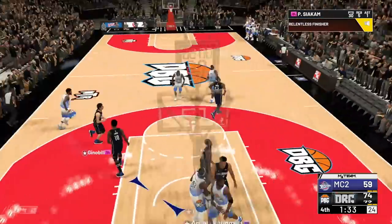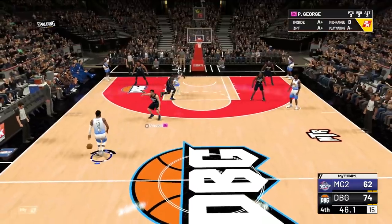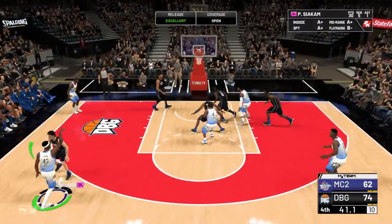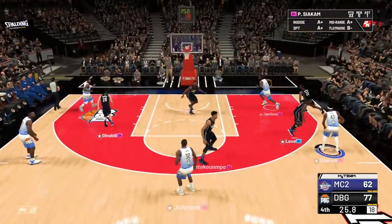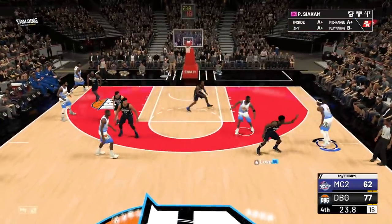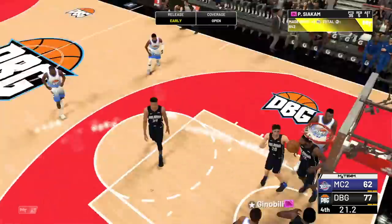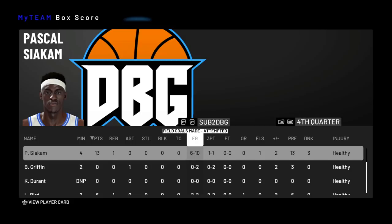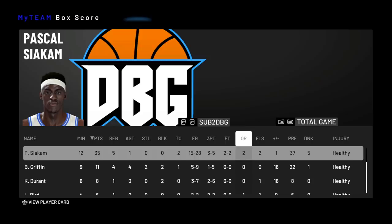Straight to the basket — Siakam dunks on Clyde Drexler. Siakam open for three, green light, let's go. Fade away, knocks it down. In the end, Siakam at 35 points, shot just over 50% from the field. Seven out of ten in the first quarter for 18 points was really good. Terrible third quarter. Very solid fourth quarter there with 13 points. Not the worst game in the world, but not the best either.